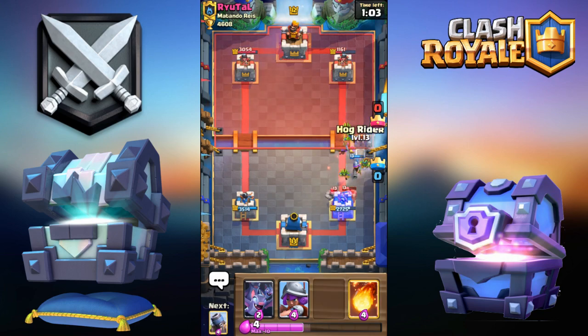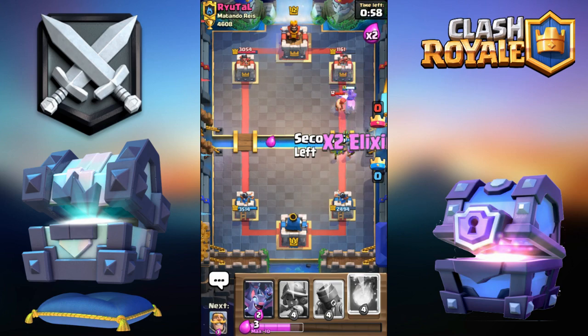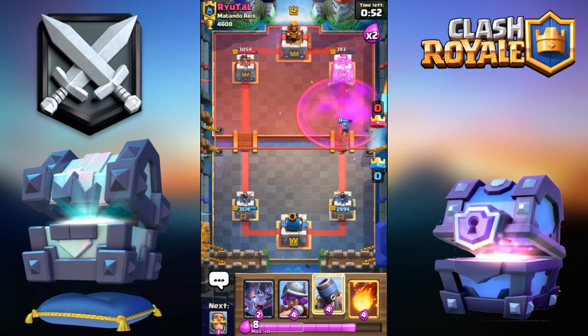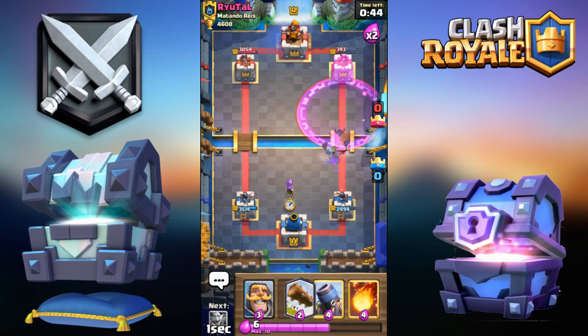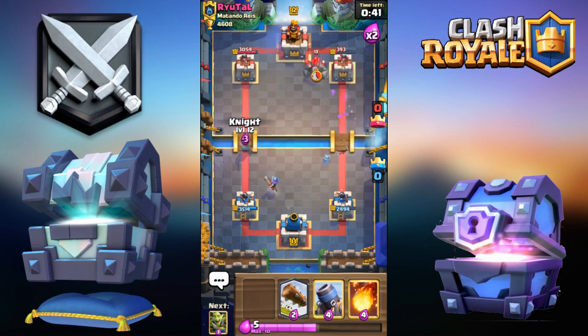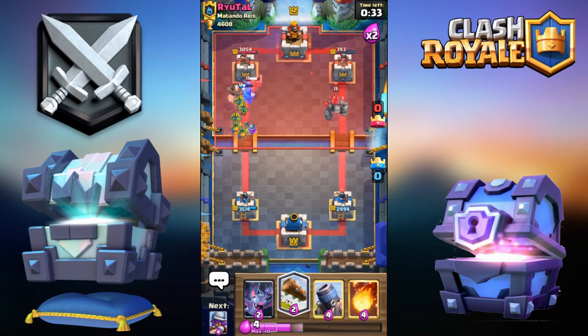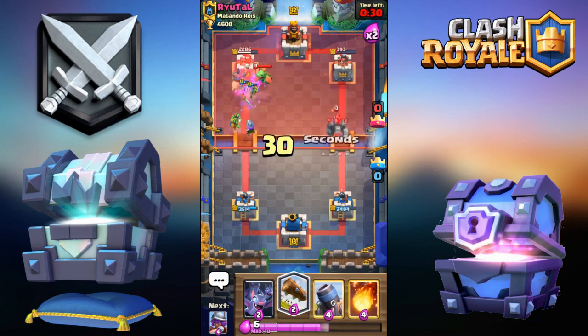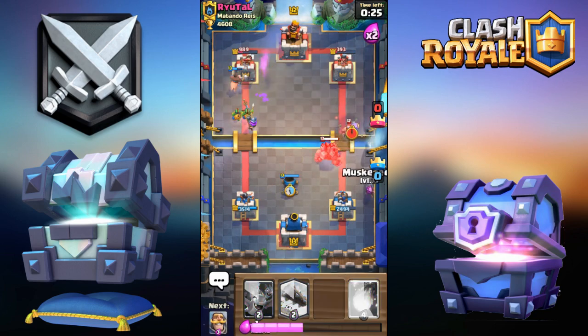Let me go Goblin Gang right here. I'm going for the Hog — he's probably gonna Zap. Yeah, there's the Zap. Hog gets one last shot. Maybe the Musketeer will get a connection onto the tower — okay, no. He goes for Mega Minion, I'm gonna go Bats straight up top. Let me go Musketeer. I'm gonna go for Hog in just a second — Knight, Goblin Gang right there. There's the Hog and we're probably going to take down a second tower!